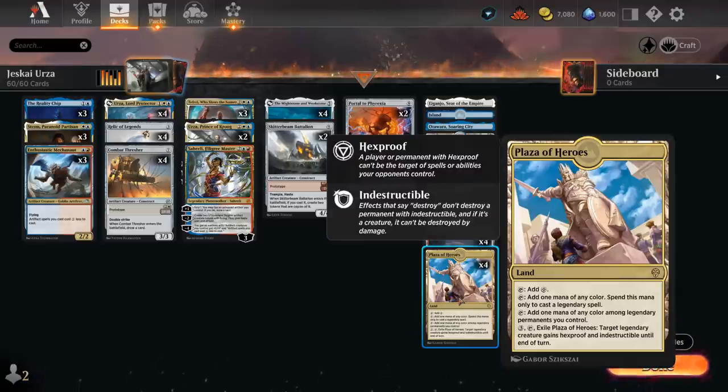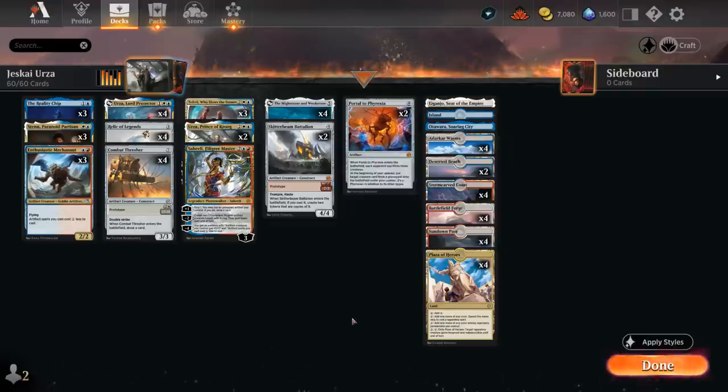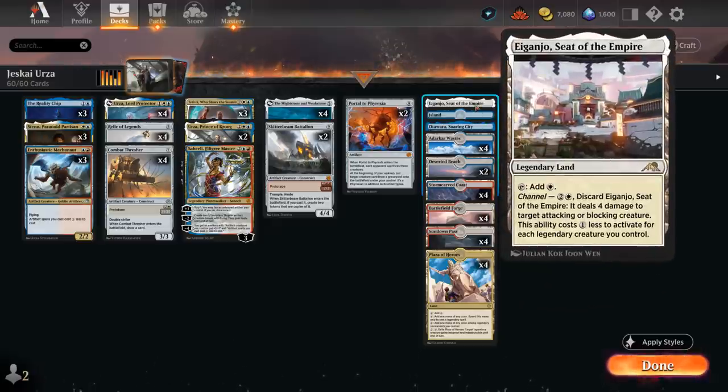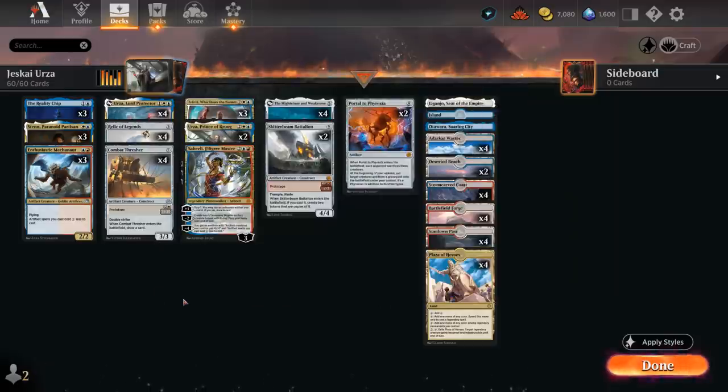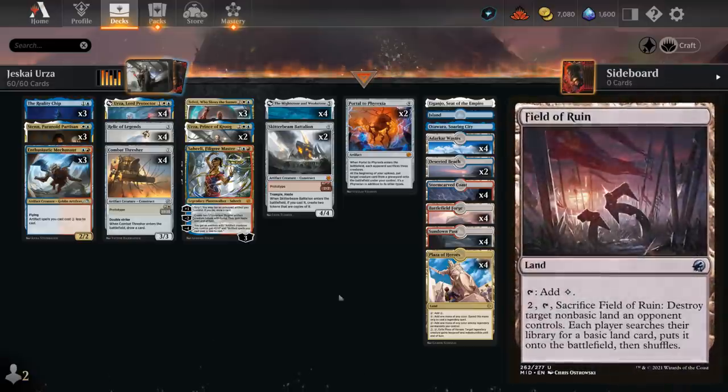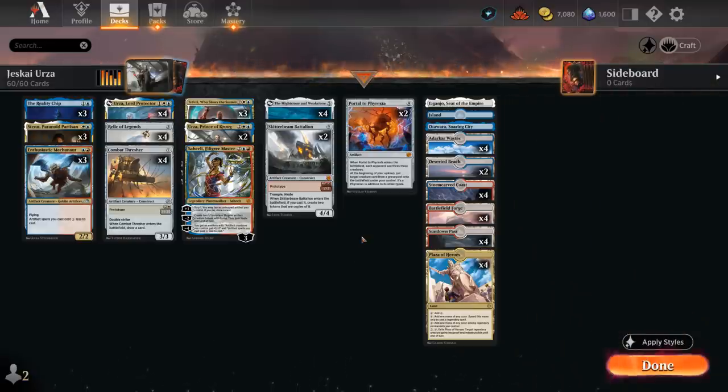All these legendary cards we can also easily cast thanks to Plaza of Heroes, which functions kind of as a three-color land. The only card Plaza doesn't help us cast early on is Enthusiastic Mechonaut, which needs blue and red, and the prototype forms of our various artifact creatures. Otherwise it helps us cast all the various legendary creatures and even planeswalkers, and can also later be activated to protect one of those key creatures by giving it hexproof and indestructible until end of turn. The rest of our mana base is pretty straightforward — lots of dual lands including a good mix of pain lands and the Innistrad dual lands. Sadly no tri-land like we have in the Grixis colors, and then a few channel lands as well with Sokenzan and Eiganjo, plus one basic land in case of an opposing Field of Ruin or Boseiju.